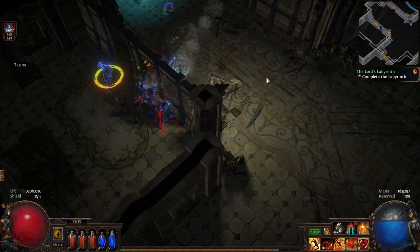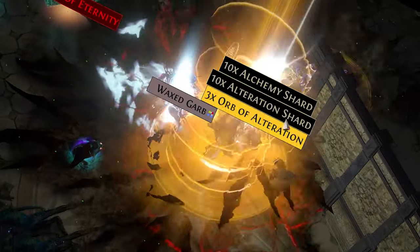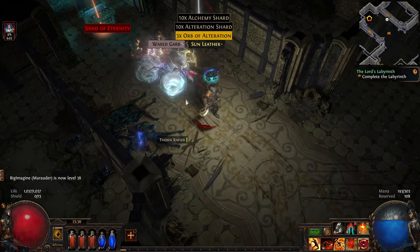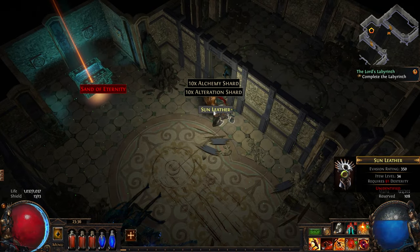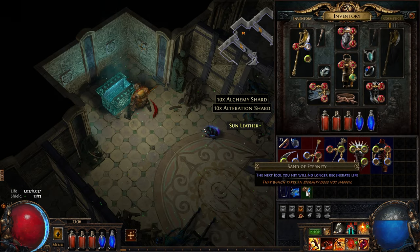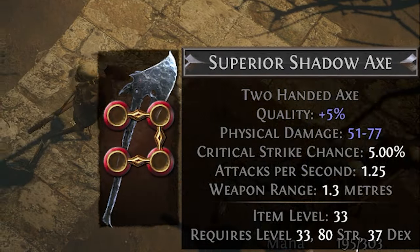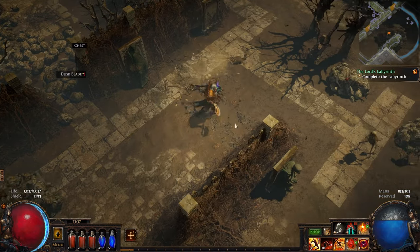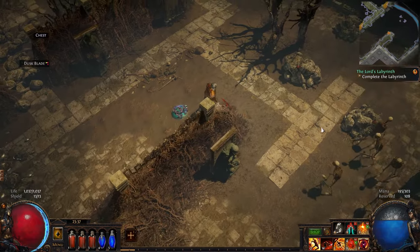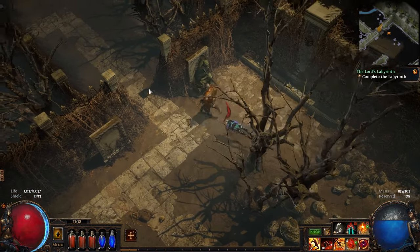That looks like a fancy chest, we're gonna have to open that one. Is that unique? I think so on this filter. Loot is definitely a little better in here, or my luck is just insane. That's a four-slot chest piece, though they're not all connected. This might be a unique item — I think it's for Trial of the Ancestors. That's a four-slot axe; I'll have to look at that. I might need to do some crafting on it. The one I have right now is corrupted so I can't do anything to it anyway.